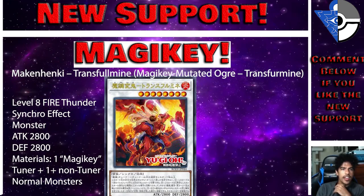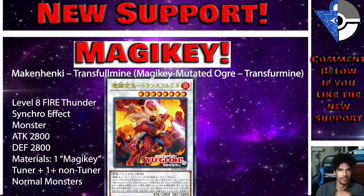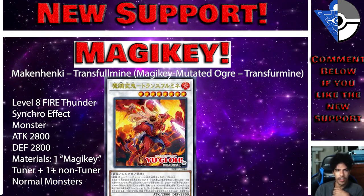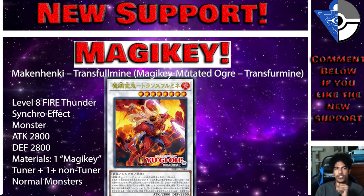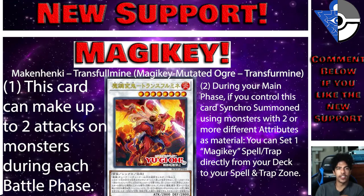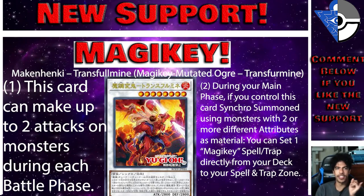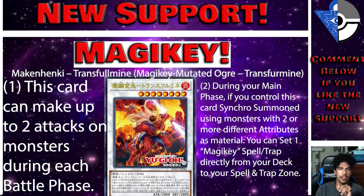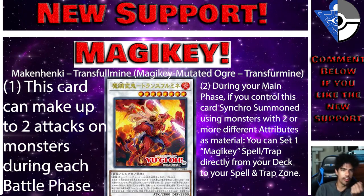Then we have Magic Key Mutated Ogre Transfigure — a Level 8 Fire Thunder Synchro effect monster with 2800 ATK and 2800 DEF, requiring a Magic Key tuner and one or more non-tuner normal monsters. This card can make up to two attacks on monsters each Battle Phase. During your Main Phase, if this card was synchro summoned using monsters with two or more different attributes, you can set one Magic Key spell or trap directly from your deck.